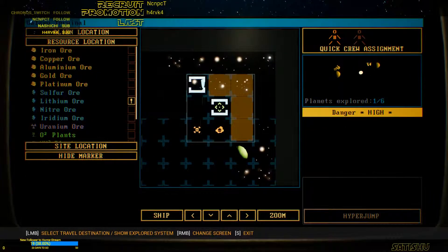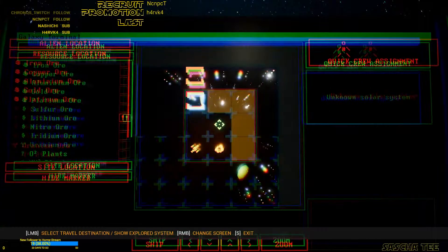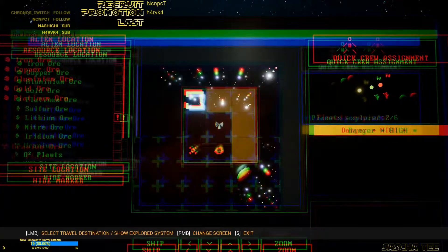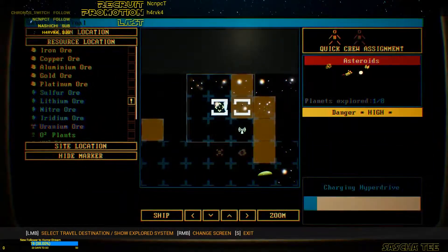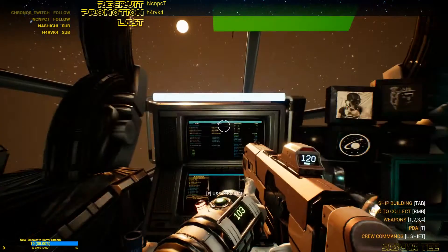He's doing his stuff. We weren't here at any time, so we could just jump here. Here are additional asteroids — I don't know what that means exactly.